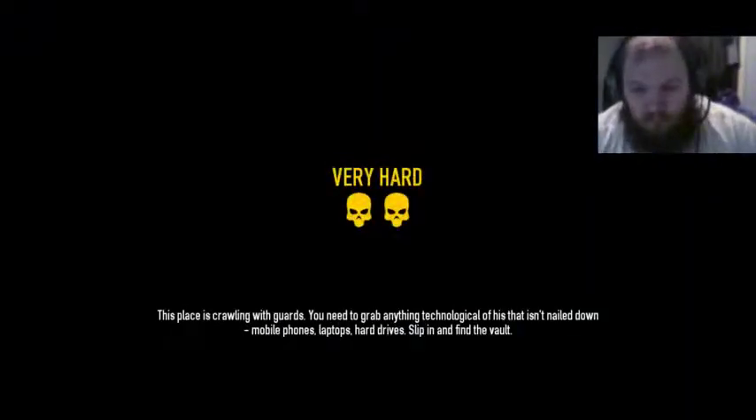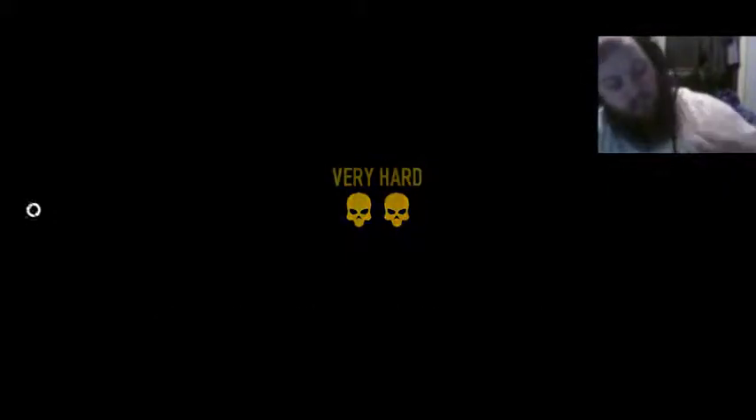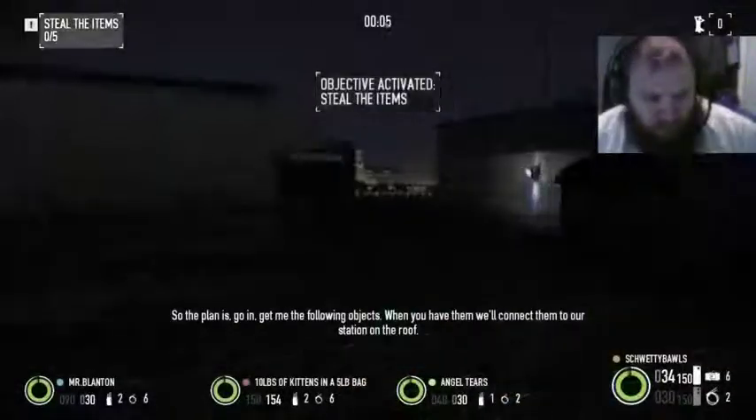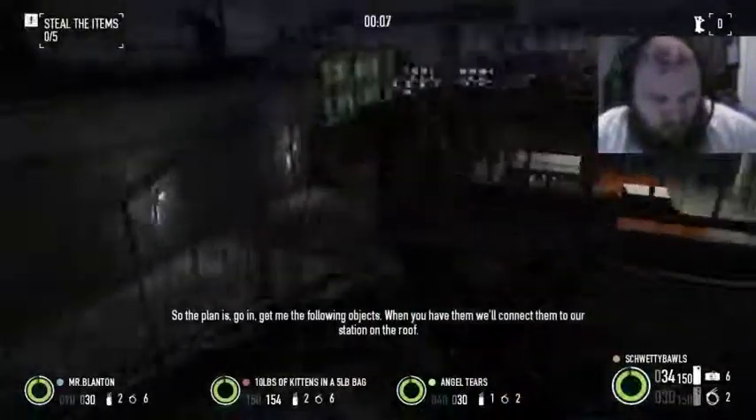This place is crawling with guards. You need to grab — so the plan is, go in. Get me the following objects. When you have them, we'll connect them to our station on the roof.